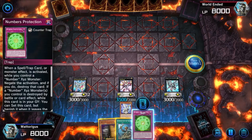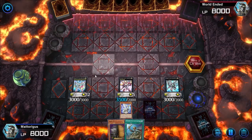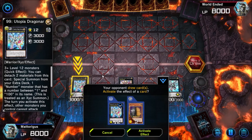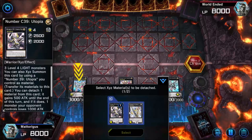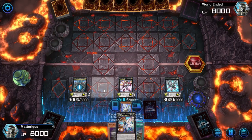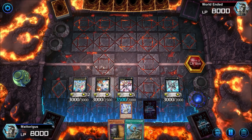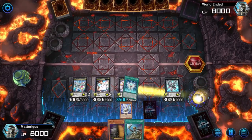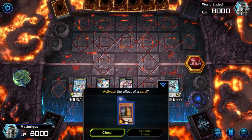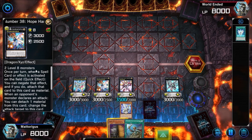We equip our Twinsaber and set our Numbers Protection. We end our turn and make sure this is set to On so we can respond in our opponent's draw phase — very important. There are situations where you could wait until your opponent puts a card on the field so they can't respond with Infinite Impermanence, but that card is almost certainly going to be Lightning Storm and we don't want to get caught out. So we detach two materials and special summon Number 38 Hope Harbringer Dragon. Note: you should never put monsters directly below link monster zones — put it in the correct zone for optimal play.